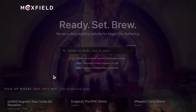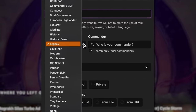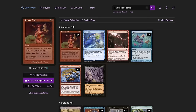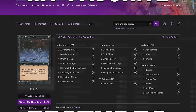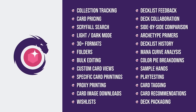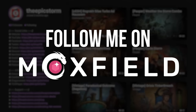Moxfield.com is the easiest way to build a Magic deck online. They support over 30 formats, including Legacy and many other Eternal formats. There are so many options to view decks the way that you want — from text view to individual cards, mana value, and even card price. There's also light mode and dark mode. My personal favorite feature is card tags, so you can sort cards by function. Moxfield supports collection tracking, Scryfall search, deckless feedback, and so much more. Follow me on Moxfield.com to stay updated on all of my decks.